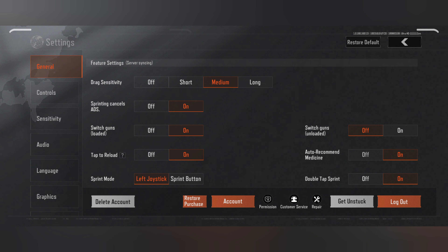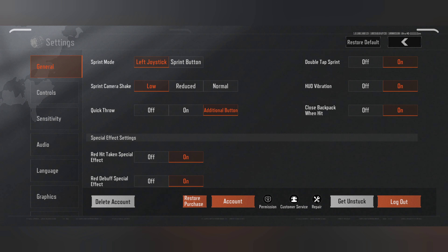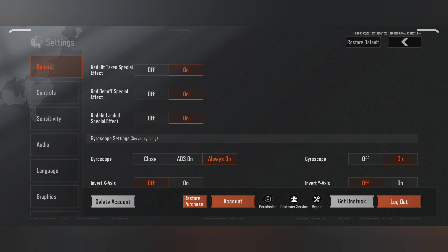So switch guns when another gun is loaded: on. Auto recommendation all on. Tap to reload on — it's the same, very important. Sprint mode: left joystick. Sprint camera rotation. Camera shake: low, because it's better for usable quick throw. Additional button on, because sometimes you need it.